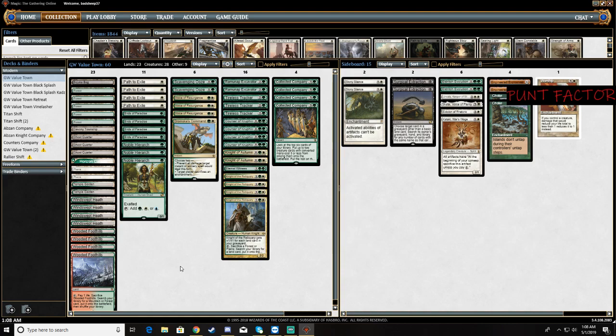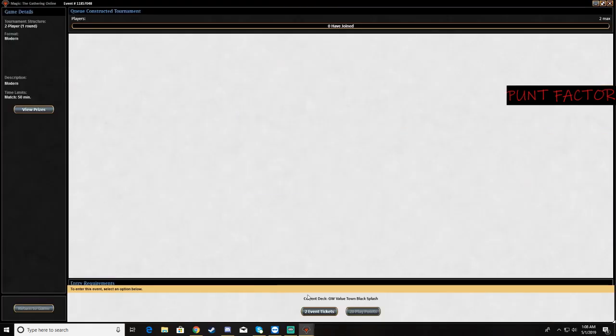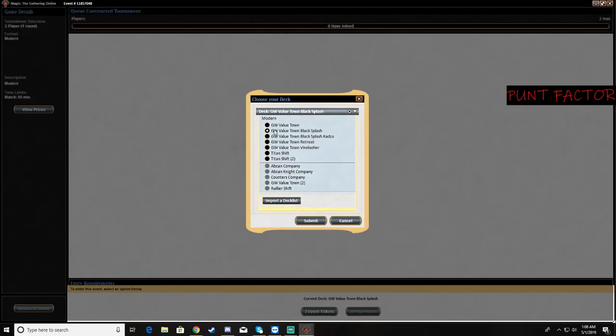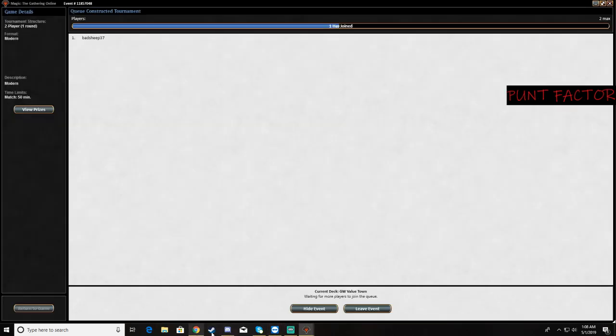So I'm going to go ahead and give this a try. You'll notice one thing — I do not have the full eight Mantidors, which I probably am kind of coming around to the fact that I should. But let's go ahead and give that a run. Let's just go ahead and do a queue — green-white value town — and let's see how we do.